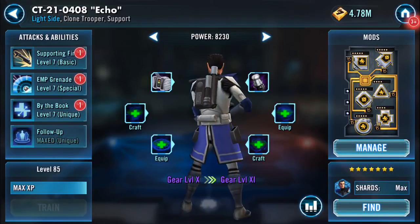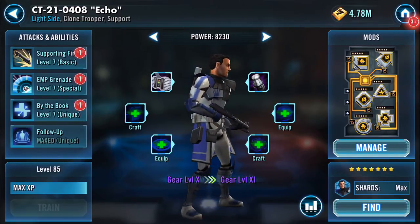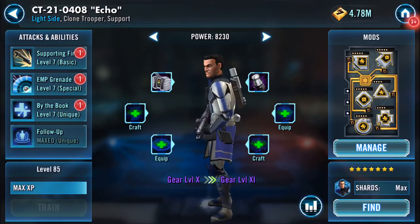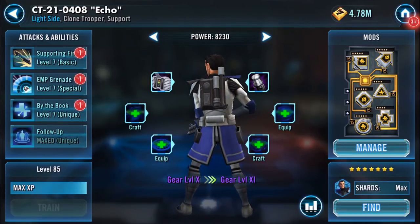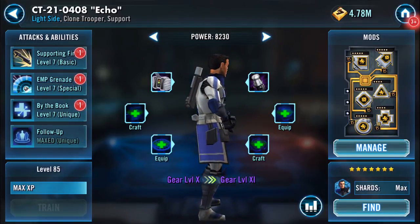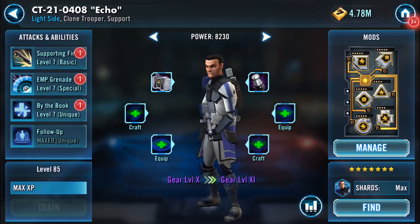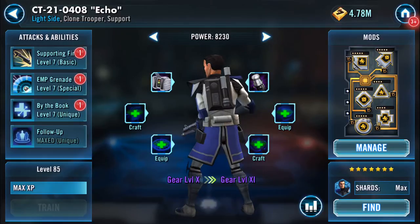And of course if you then apply the zeta to Cody, part of his zeta is that clones reclaim 5% of their protection each time they use a basic. So what you get is Cody effectively replacing 5% of their protection each time they use a basic, along with Echo providing a 7% heal each time they use a basic.